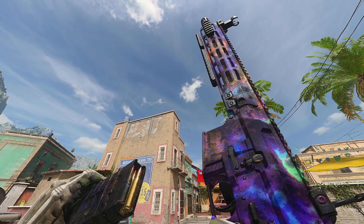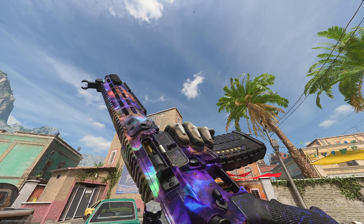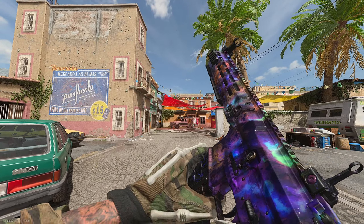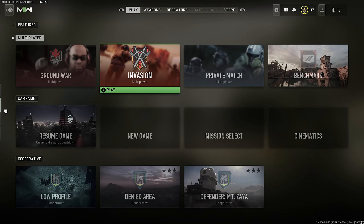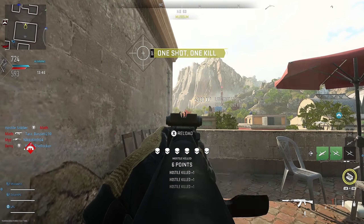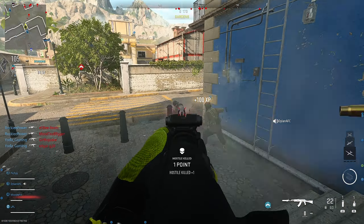Welcome to the video guys. In today's video I'll be getting straight to the point. If you don't know already and you're on that camo grind, you need to be jumping into the game mode that is Invasion. Invasion basically allows computerised bots that just walk in straight lines on the map, and these count just as much as regular players.